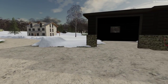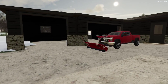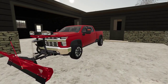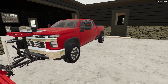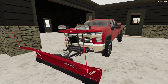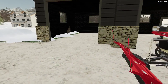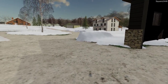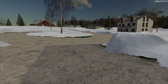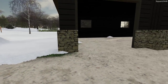Today we will be snow plowing on the Windchaser map in FS19. We will be plowing residential driveways using the brand new 2020 Chevy 2500 Silverado Duramax with the brand new Western Wideout XL snow plow. The focus for today is to clear all of our residential accounts. The town plows came by just about an hour ago and cleared all of the roadways, so now it's time for us to go out and get all of these driveways cleaned up for our customers.